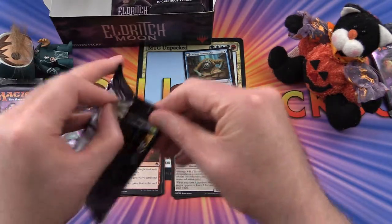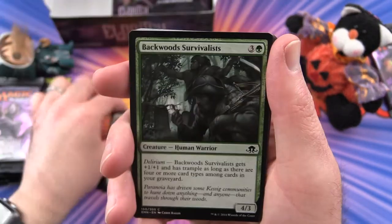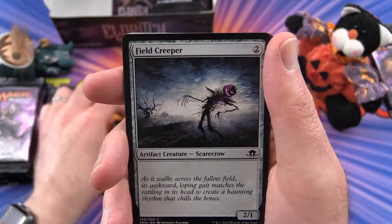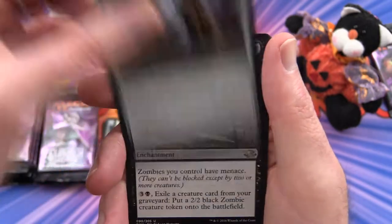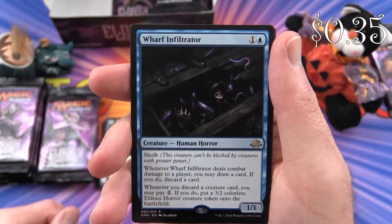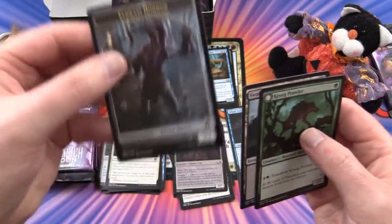We're off to a decent start. I'm going to try to get through this reasonably quickly — Trick or Treat is coming soon, so the place will be a madhouse. Sigardian Priest, Backward Survivalist, Take Inventory, Wolfkin Bond, Skirstag Supplicant, Turn Aside, Alchemist's Greeting, Field Creeper, Spectral Reserves. Uncommon is Geist-fueled Scarecrow, Graf Harvest, Drownyard Behemoth, Eldrazi Crab. And Worf Infiltrator is the rare. We also get a Kessig Prowler flip card — turns into a Sinuous Predator. And a Swamp and another Eldrazi Horror token.